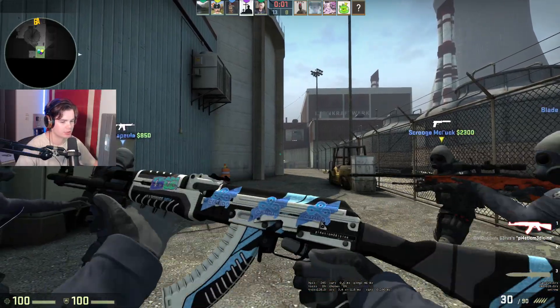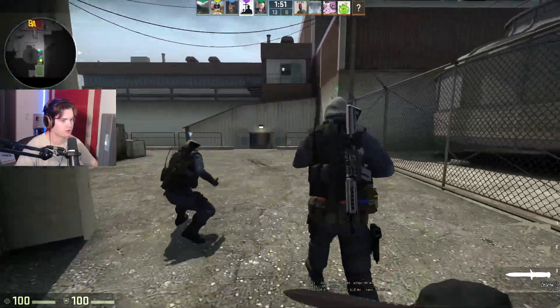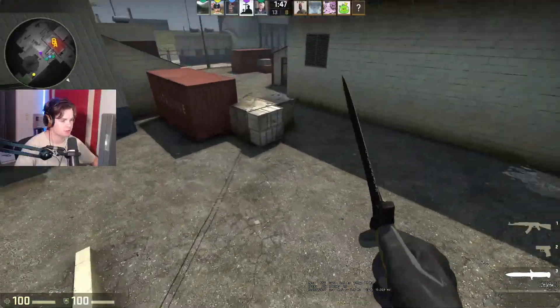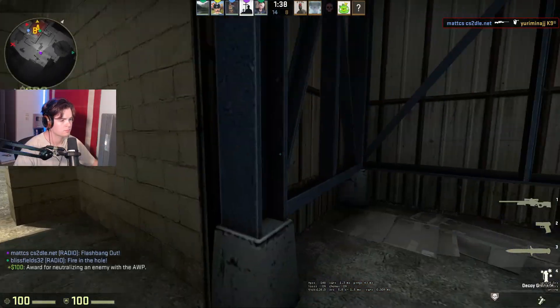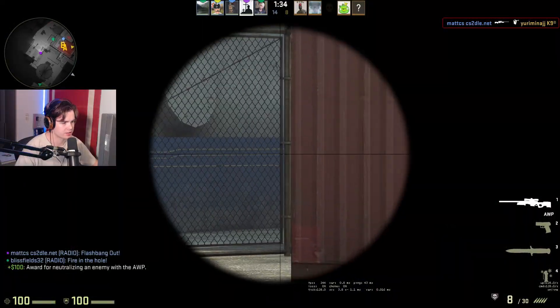The Shroud Vulcan with Cloud Nine stickers on it — the OG days, that is very fitting. No stab animations, okay. I feel like I'm so much snappier in this game.